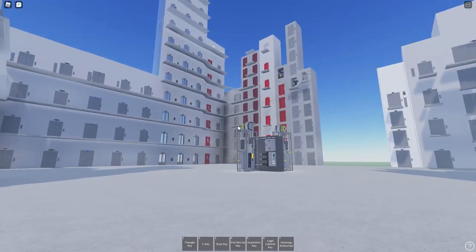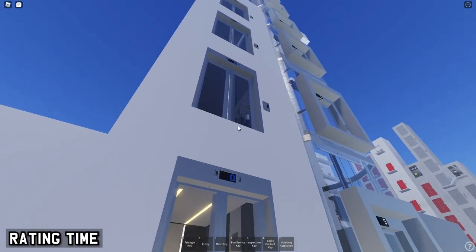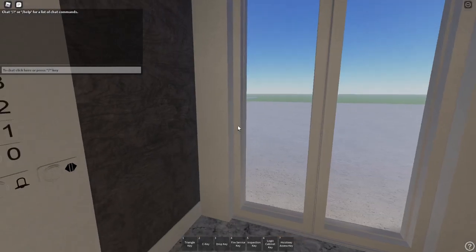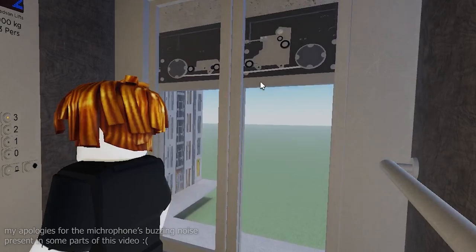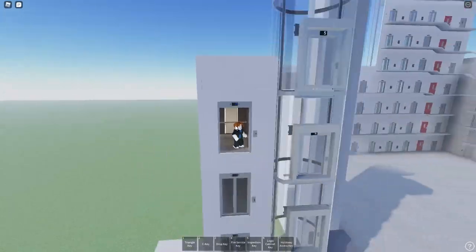I'm not going to be testing every single one because I do have a life, so I'll just choose some of them. We're starting with this beautiful lift — it looks very much like a hotel lift. The elevator freezes you. I can see that they have put in a lot of detail into the motors of the lift. It's not necessary but it's nice to have.